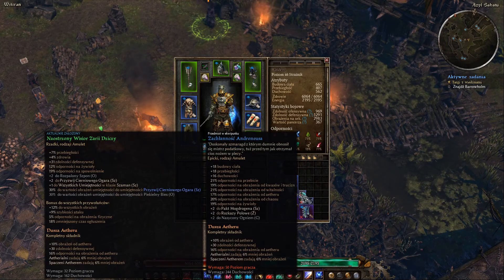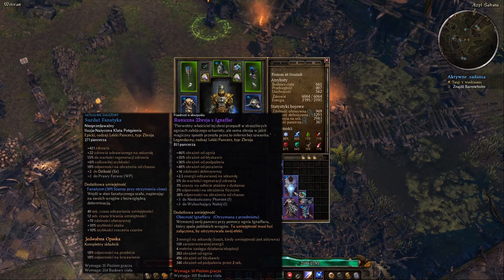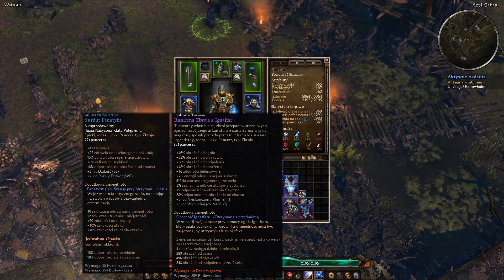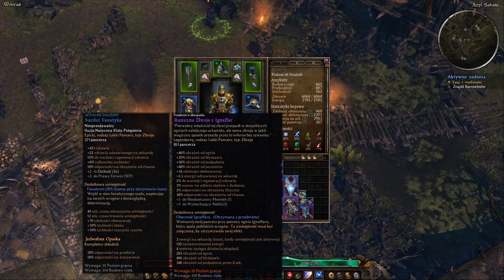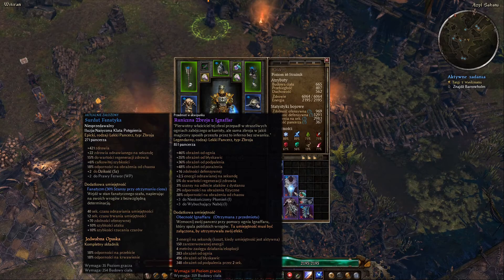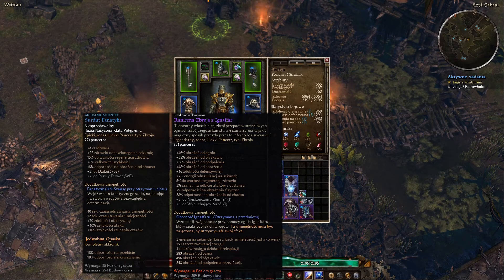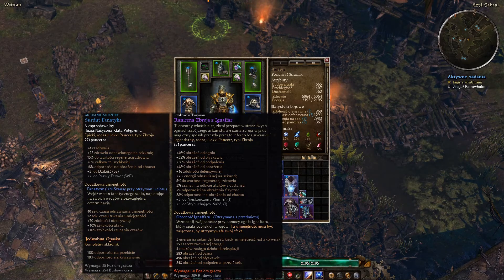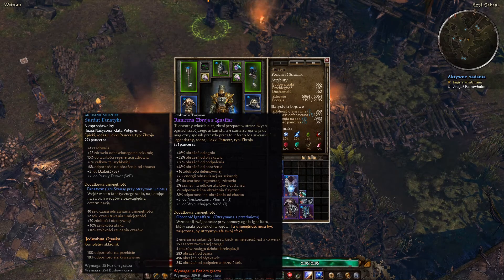Była to postać stworzona dawno, dawno temu. Ja nią ograłem. Udało mi się - teraz zerkam na zapis na Steamie - 177 godzin na chwilę obecną mam przegraną, jeżeli chodzi o Grimdown. I udało mi się wbić poziom 70. Także tam już mam ekwipunek taki, że naprawdę jest fajnie. Dlatego postanowiłem wszystkie rzeczy na poziom 50 przerzucić na tą postać.